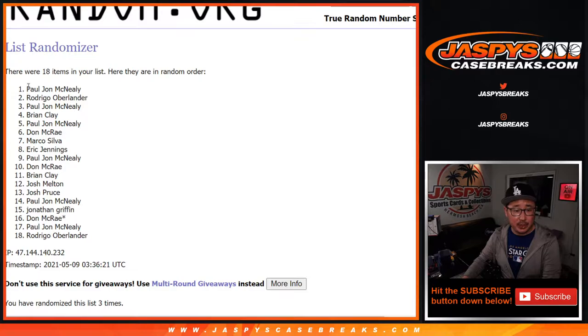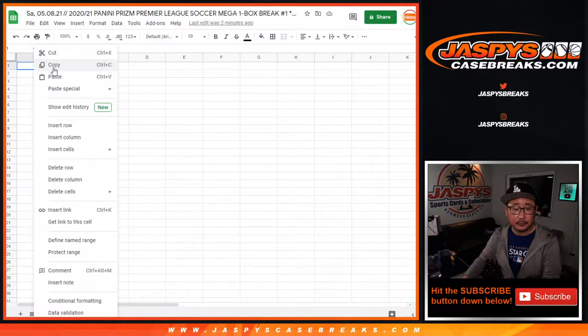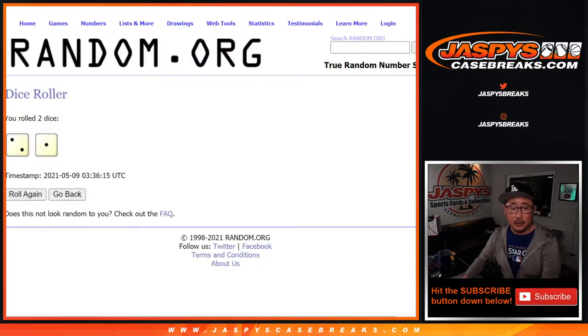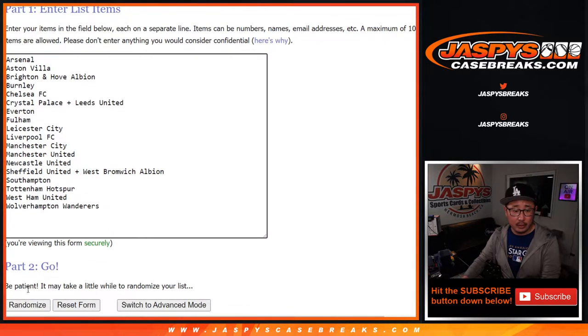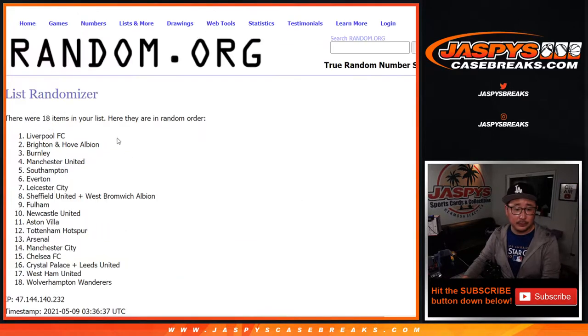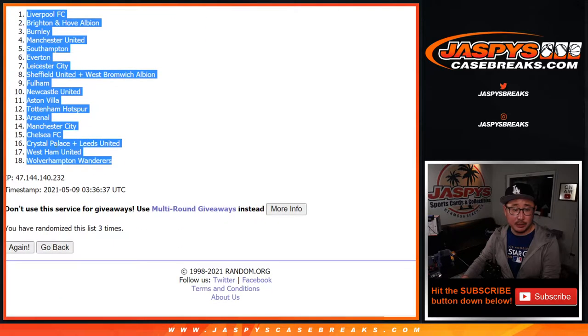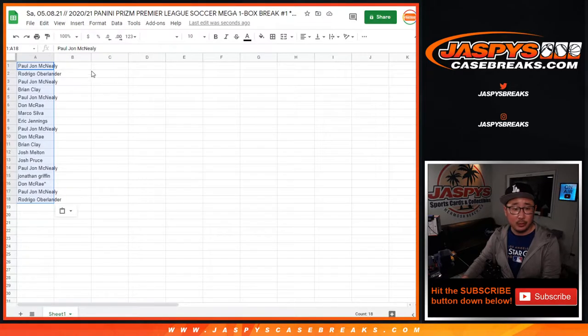We're going to make you sweat it out a little bit. Big thanks to these folks for filling it up. There are the teams plus the combos right there. Let's roll, let's rando three times. After three times, we've got PJ down to Rodrigo. Three times for the teams. We've got my club Liverpool all the way down to Wolves — Wolverhampton Wanderers.